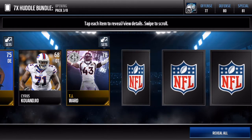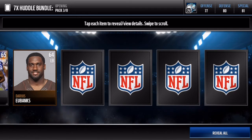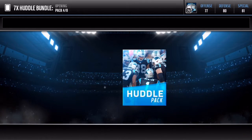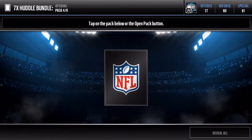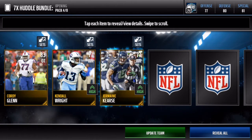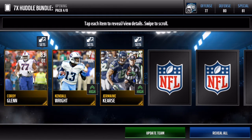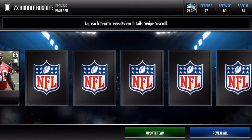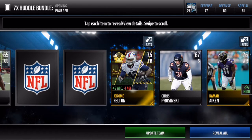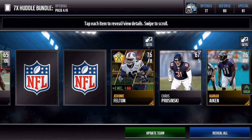Another headliner player — TJ Ward. That's not too bad. We also get Jenny Macklin. Still on that elite hunt, trying to get at least one elite before the elite topper. We get an 83 overall offensive tackle, Cordy Glenn.